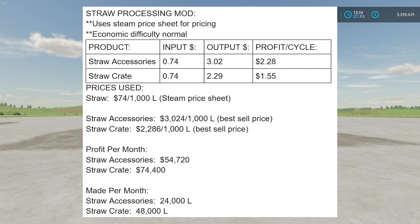The output is how much you're going to sell that one liter of product for. For straw accessories you sell it for $3.02, and for straw crates you sell it for $2.29. Profit per cycle: straw accessories is the best at $2.28 per cycle, and straw crates come in at $1.55 per cycle. Taking that and multiplying by cycles per month: straw accessories will make you $54,720 per month, and straw crates will make you around $74,400 per month.